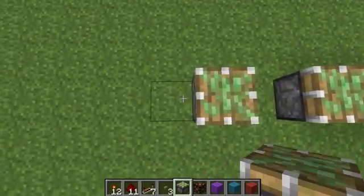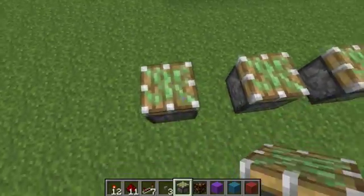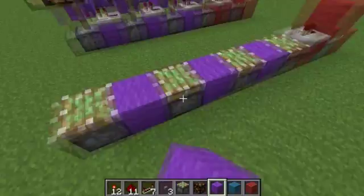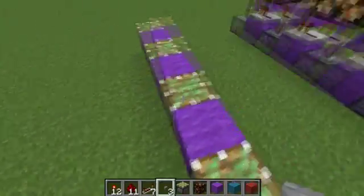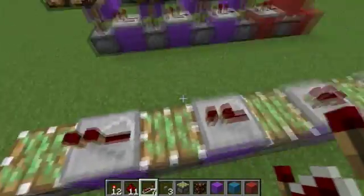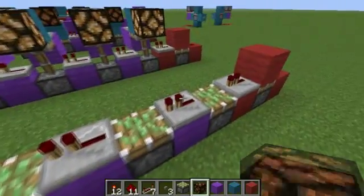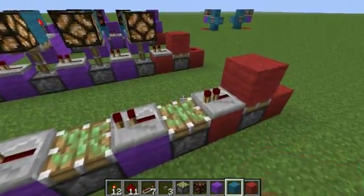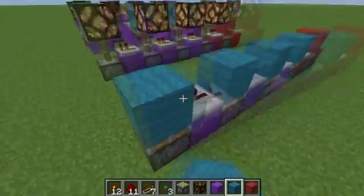Then you're going to place a piston, a space, piston, space, piston, space. Then we're going to go ahead and put down the purple layer like so. On each of these purple layers, you're going to want to put a repeater. And then on top of each of these, you're going to want to put some wool, just like so.